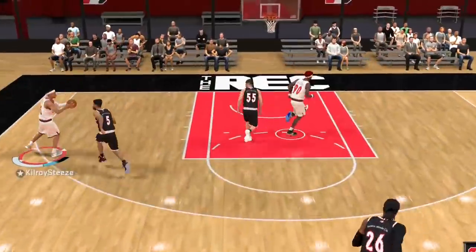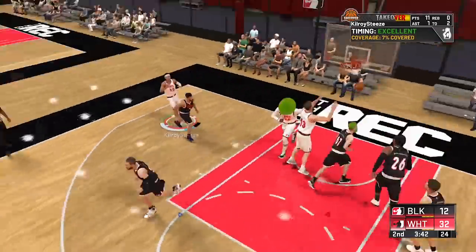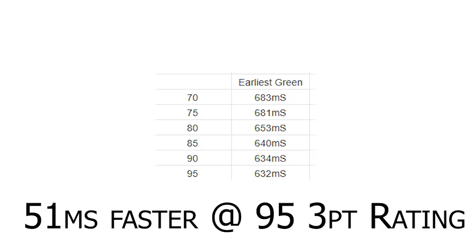In NBA 2K20, there's a new jump shot mechanic that makes your shot speed faster as your three-point rating goes up. When we tested this jumper, we saw that at a 73 three-point rating the shot was 51 milliseconds slower than it was when tested at a 95 three-point rating. All these speeds scale the same when going up to higher attribute ratings as well.